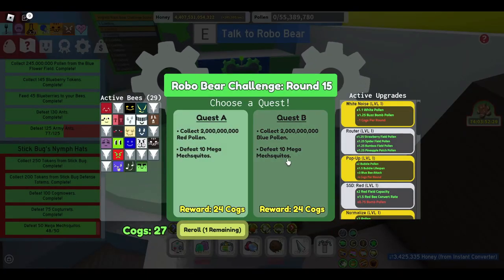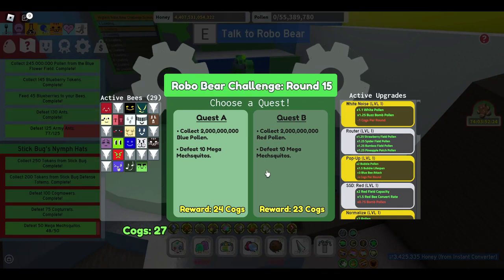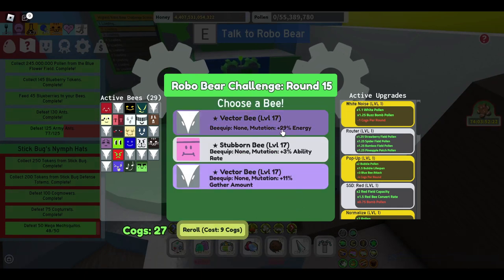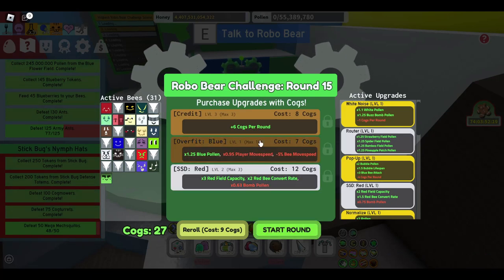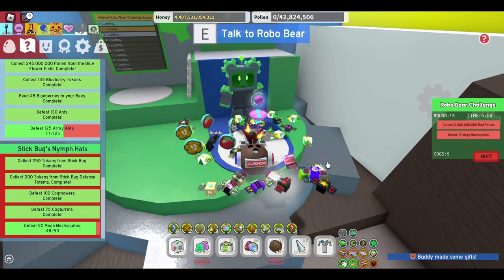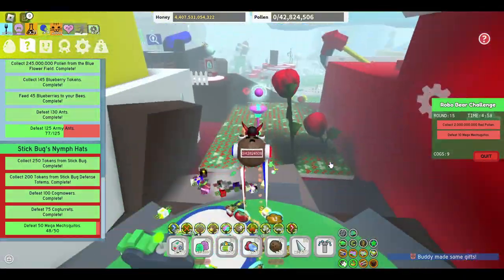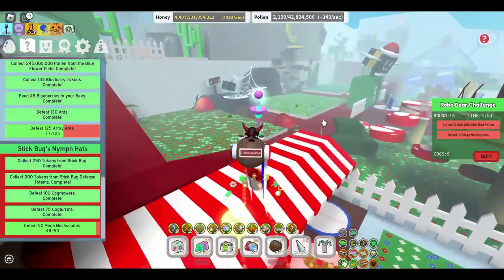Loading round 15. I'm just gonna skip the pollen part — it doesn't matter. I'll pick up these bees, why not. I don't really need any of this stuff, but I'll buy that. Yeah, on round 15 that's when the mega mosquitoes spawn.